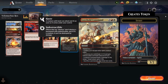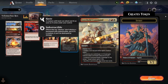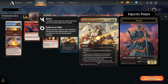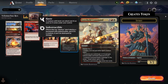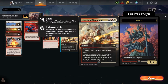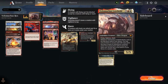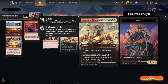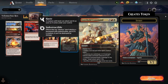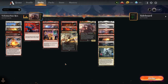The last card is Lorehold Command, our Swiss Army Knife. You get to pick two effects for five mana: create a 3/2 red and white spirit token; give creatures you control +1/+1, indestructible, and haste until end of turn — great when Velomachus is coming out; deal three damage to any target while the target player gains three life; or sacrifice a permanent and draw two cards.